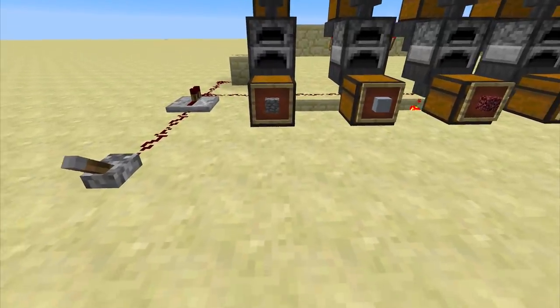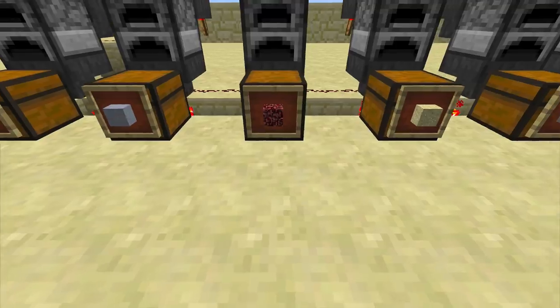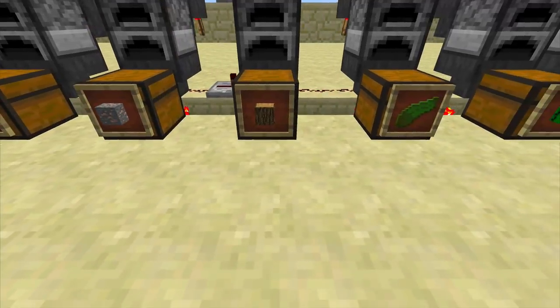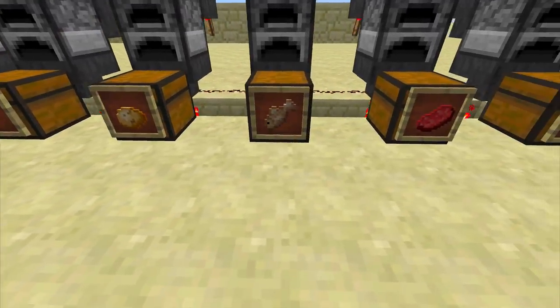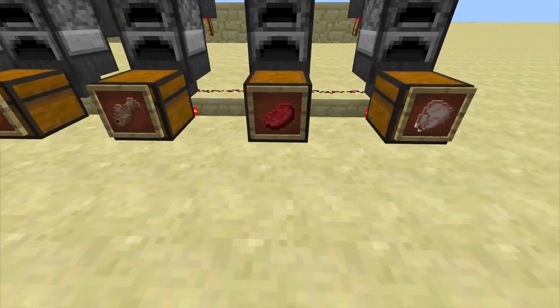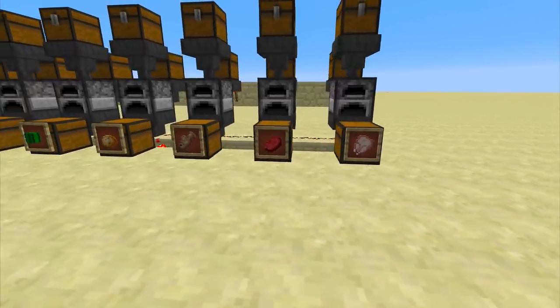So this is what we're going to test: cobble, clay, netherrack, sand, iron ore — and that will represent gold ore as well, although I don't know if it's the same — wood, specifically oak wood but I'm pretty sure all woods are the same, kelp, cactus, potato, fish — that's specifically cod — and we've also got some meat: beef and chicken. So that is our 12.